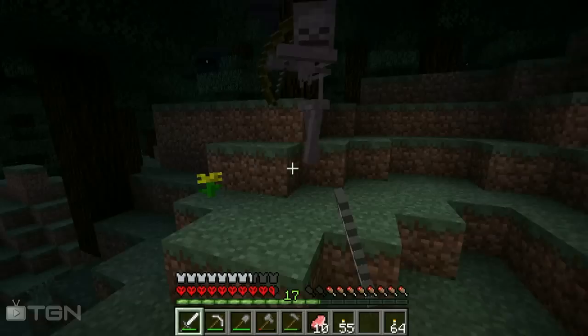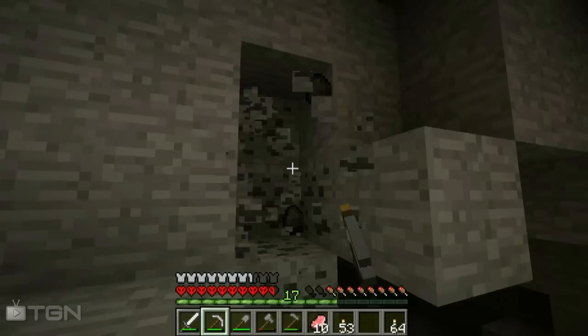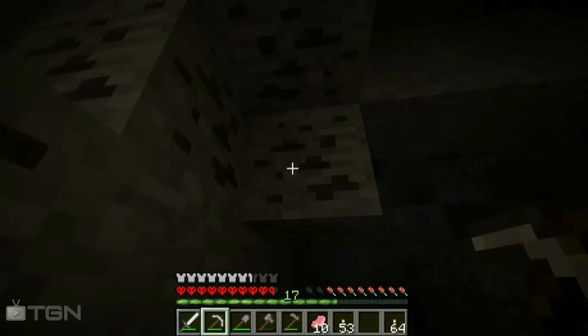Alright, we're going to go ahead and explore this cave. There's some weird new noises in Minecraft — not going to lie, some of these noises were not necessary, they're just there to scare the crap out of you. I don't have any food still — good thing I killed off some of those pigs. Oh my gosh, look at all this coal — it's ridiculous.